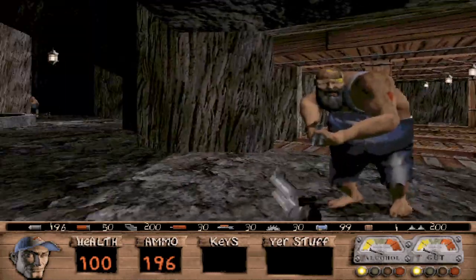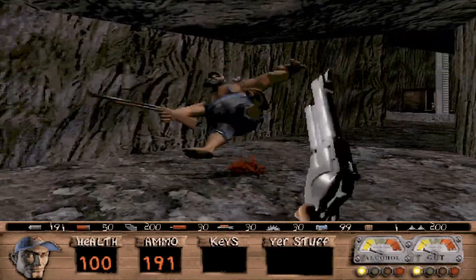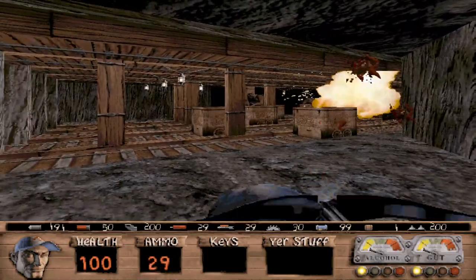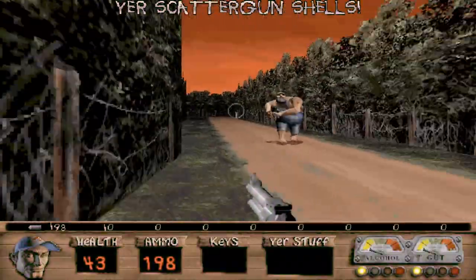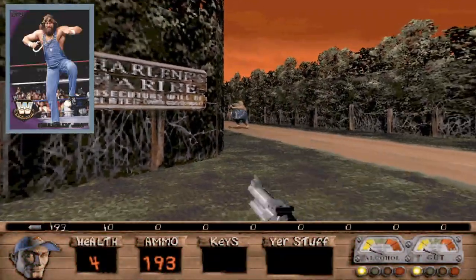The game revolves around Leonard and Bubba, two hillbillies shooting and sawing their way through Hickston, Arkansas to rescue their prized pig, Bessie — and also fight off an alien invasion. The aliens are not only big and nasty themselves, but they've cloned all of your redneck neighbors and friends from town as well, so you'll see all sorts of evil incarnations of Hillbilly Jim out to kill ya.